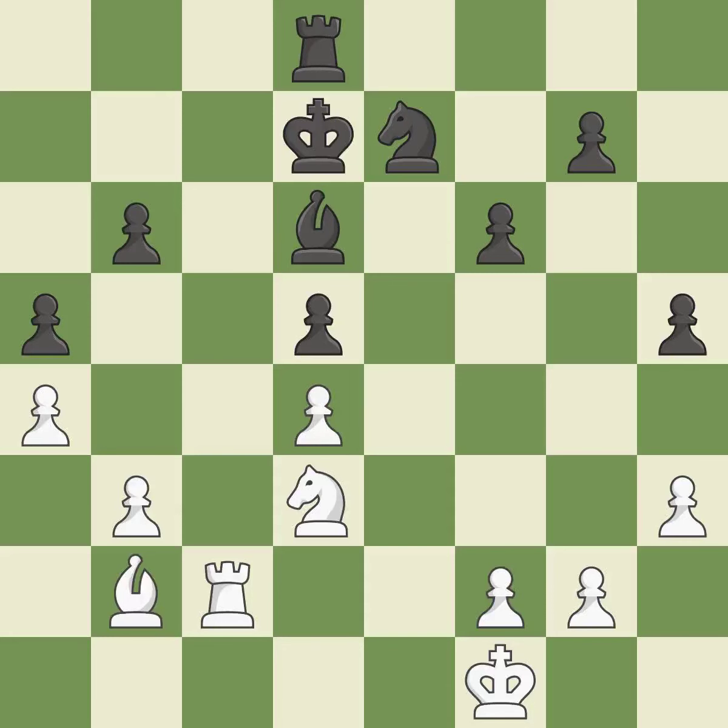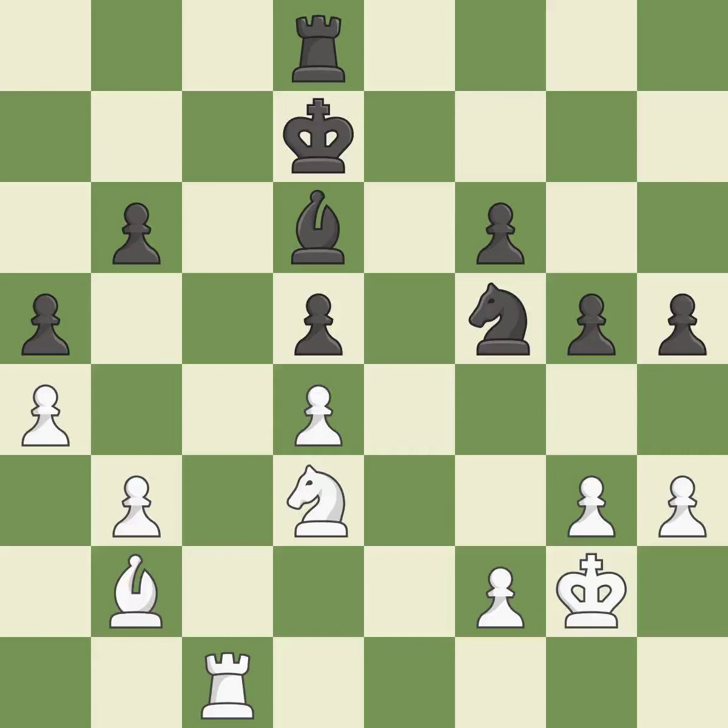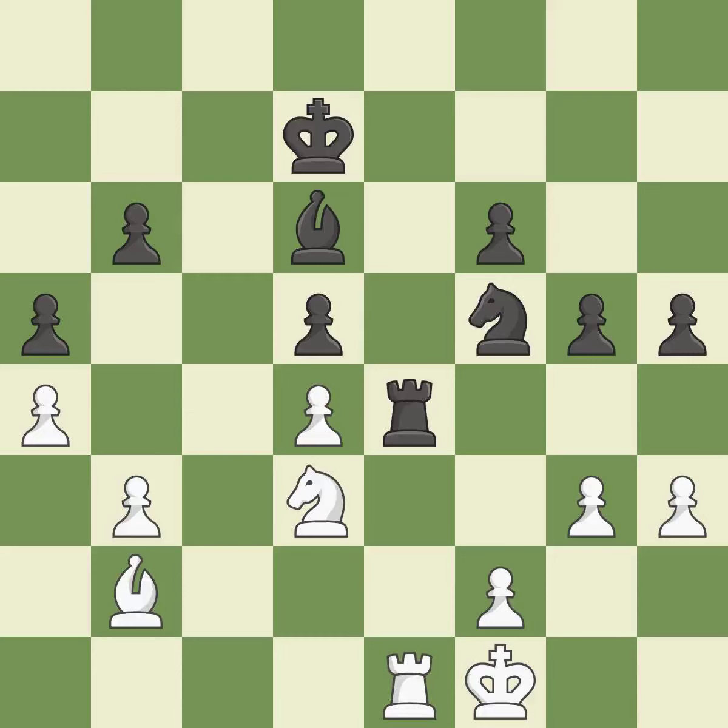A solid choice — it is excellent. While not a mistake, that is also not the wisest course of action. The knight can now control more squares as a result. Now that the rook is on an open file, it is easier to control squares all over the board. This provides an equal exchange of parts — it is ideal. The game is still close to equal, but Black lost their advantage — it is an inaccuracy. This ignores an opportunity to capture a rook that was threatening to win material — it is an inaccuracy. This loses a chance to imply that winning a pawn is possible — it is incorrect.